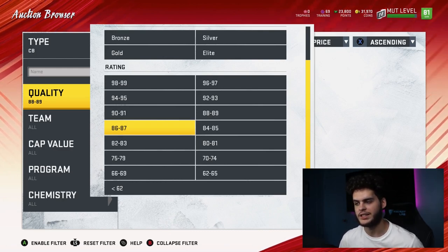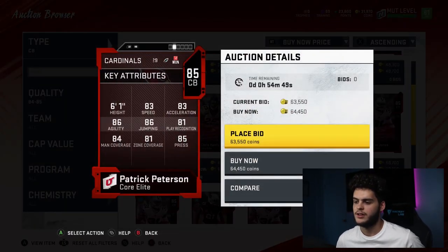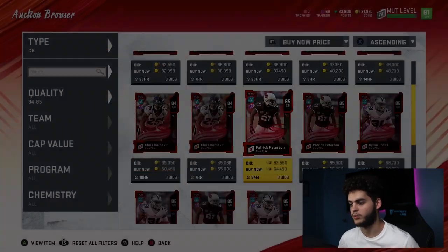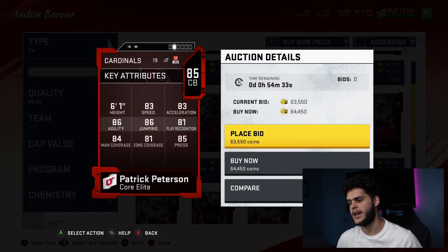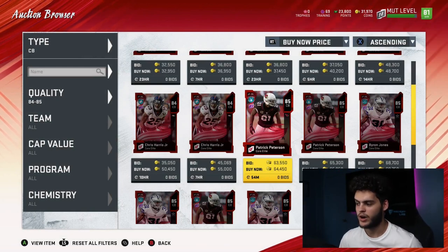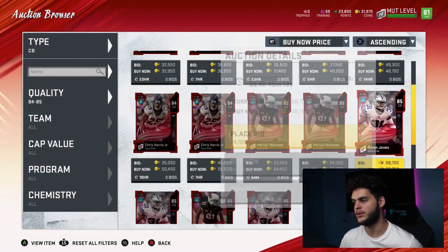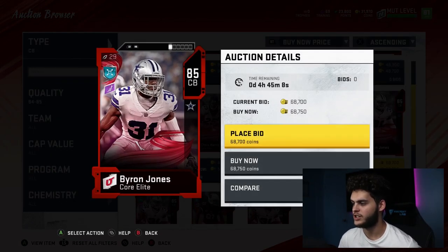Next one is going to be Pat Peterson. Pat Peterson is like a Jalen Ramsey type card, which is slightly lower down. I have three cornerbacks in this list — there are some really good cornerbacks for a good price. Pat Pete: 83 speed, 86 jumping, 86 agility, 81 play rec, 84 man, 81 zone, 85 press, 83 acceleration — he clears everything over an 80. He's six foot one. Pat Pete is always the meta god, always the guy you want on your team every single year. But there's a guy I actually picked over Pat Peterson, and that is Byron Jones. Let me compare — I have myself a Byron Jones right here.